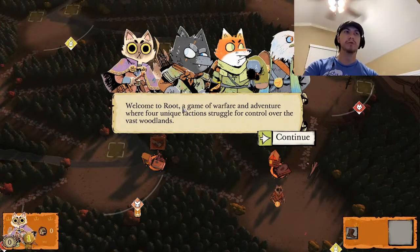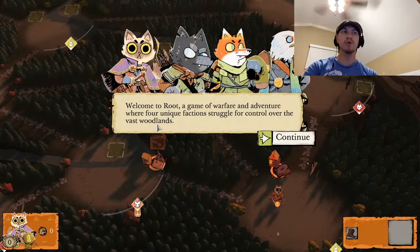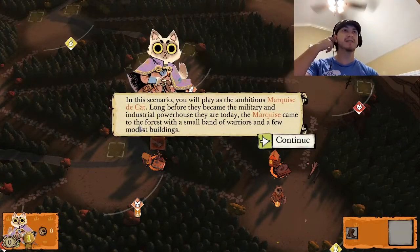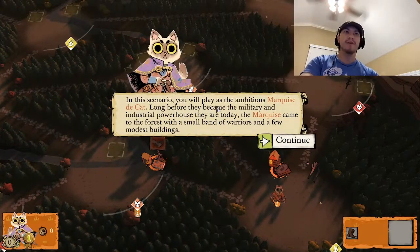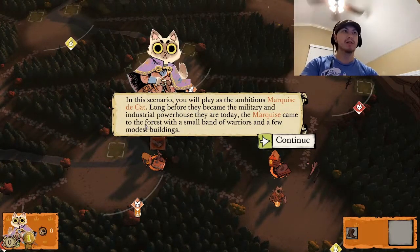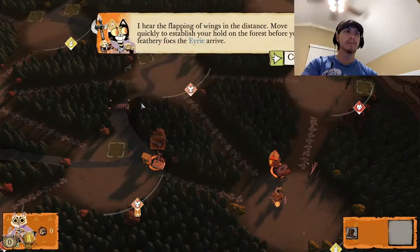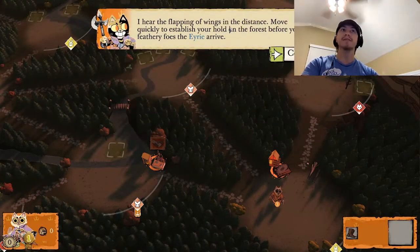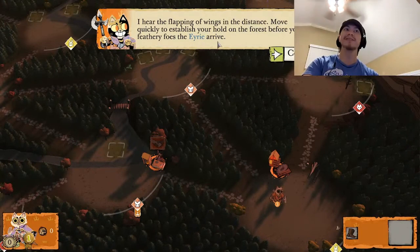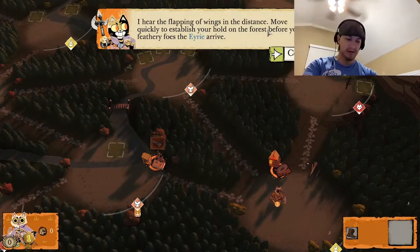Welcome to Root, a game of warfare and adventure where four unique factions struggle for control over the vast woodlands. In this scenario, you will play as the ambitious Marquis de Cat. Long before they became the military and industrial powerhouse they are today, the Marquis came into the forest with a small band of warriors and a few modest buildings. I hear the flapping of wings in the distance — move quickly to establish your hold in the forest before your feathery foes, the Eyrie, arrive.